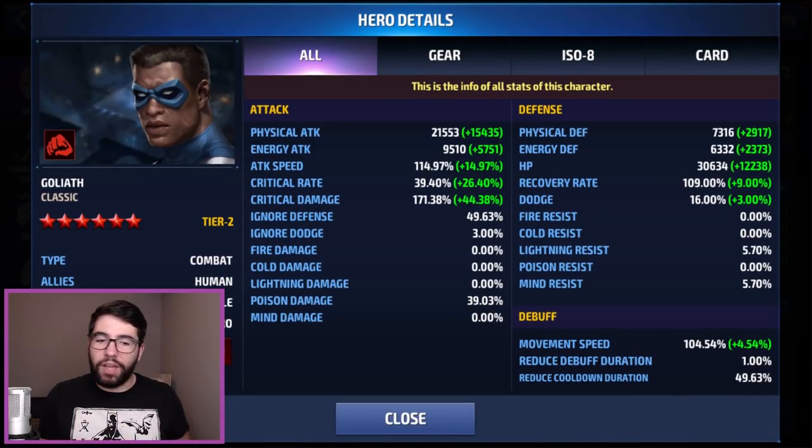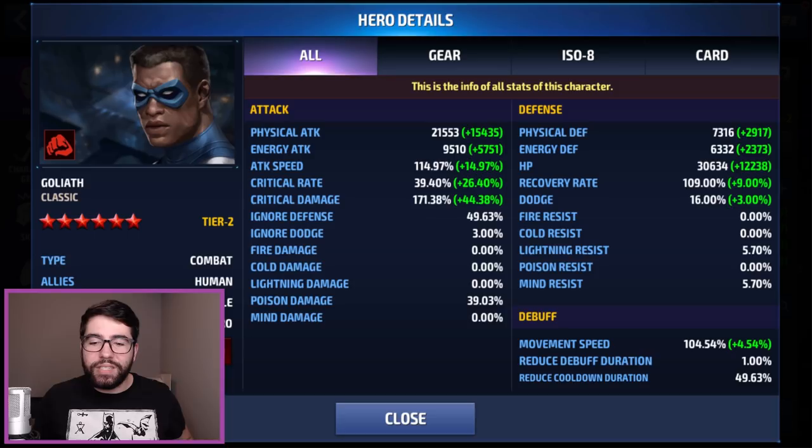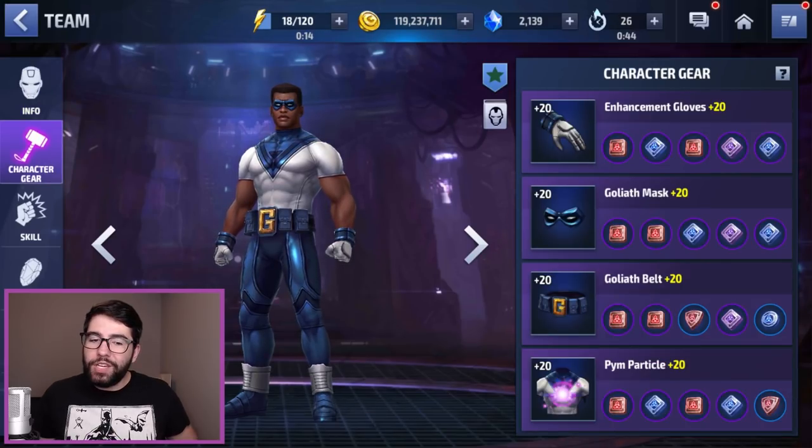As far as the rest of his stats go, he's got 115 attack speed, respectable crit rate and crit damage — although I would have preferred that to be higher if it had been on his Obelisk — and then he's got capped Ignore Defense and Cooldown. Now the big challenge with Goliath is definitely the survivability.